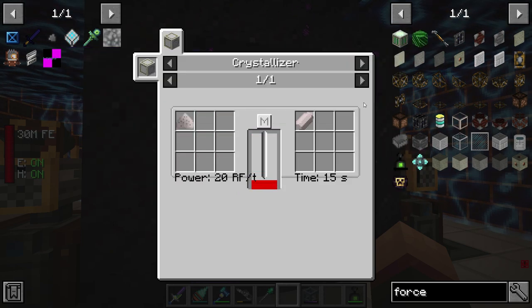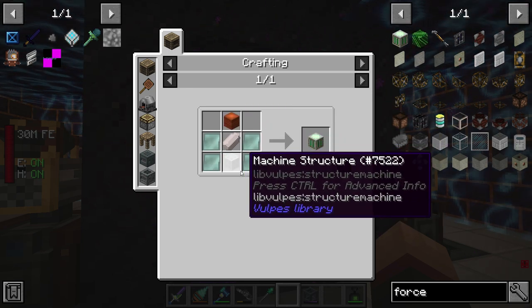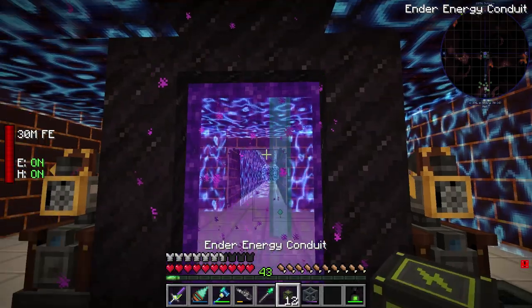I need to crystallize some more dilithium because I don't think I have enough, and also replicate some more aluminium because I literally just chewed through all of it making ammo for the other mod. It's so good, okay.